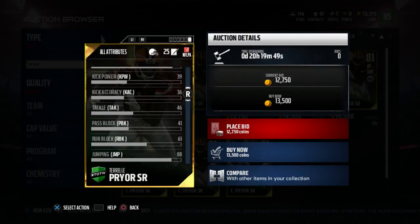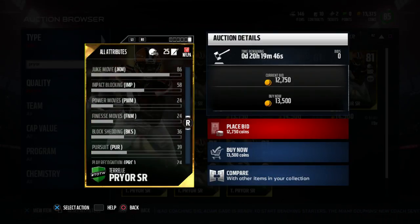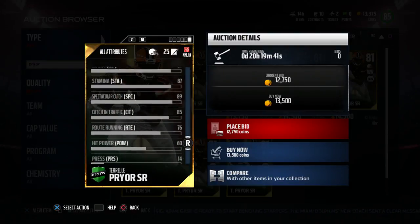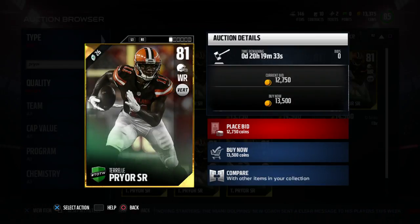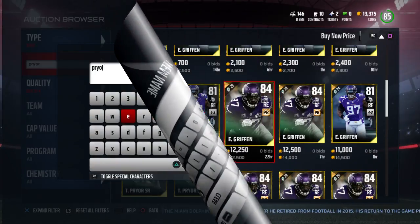He's got an 89 throw power, which is crazy. But you'd expect that from a TP card I guess, because he actually was a quarterback. Where's his throwing stats? He's got a 78 throw short, a 73 throw mid, and a 62 throw deep with an 83 throw on the run. But I do not believe that you can put him at quarterback.